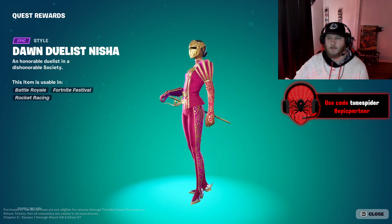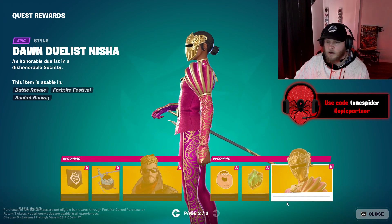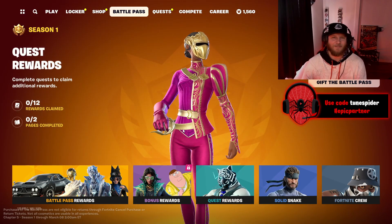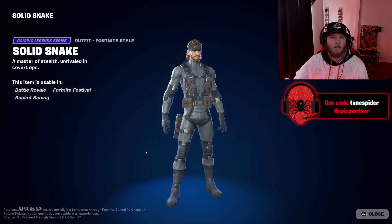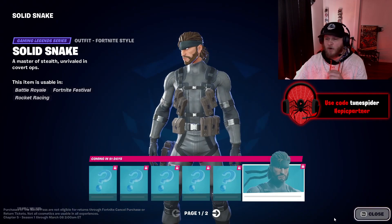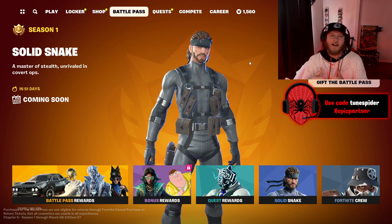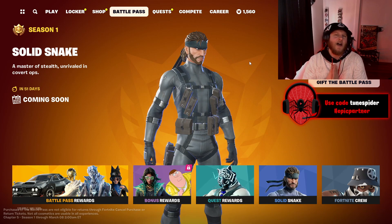This battle pass gives me Suicide Squad or Guardians of the Galaxy vibes a little bit. Dawn Duelist — this is my favorite version of Nisha, this is sick! I don't know what skin is my favorite in this battle pass — I'm leaning towards Nisha but Hope is also great, I like Valeria, and obviously there's Peter Griffin the GOAT. This is a crazy battle pass. Solid Snake — everything else is a mystery but Solid Snake looks sick, super simple but super clean, perfect stealth skin. I personally love this battle pass — I think this is a top-tier battle pass. Let me know your thoughts in the comments. Hope you enjoy Chapter 5! Like and subscribe, use code Toon Spider in the Fortnite item shop — have a great rest of your day, peace!